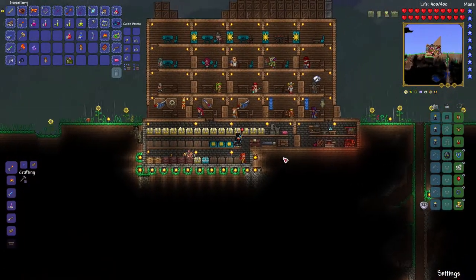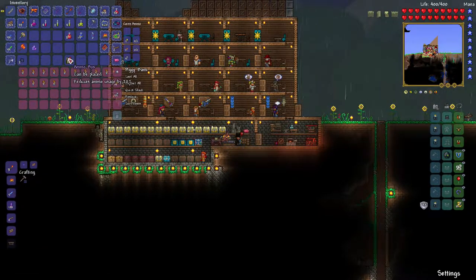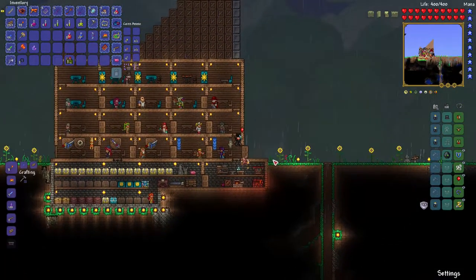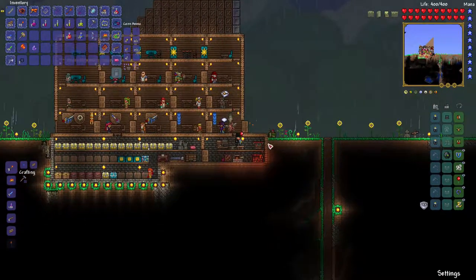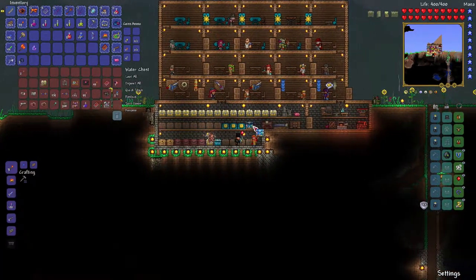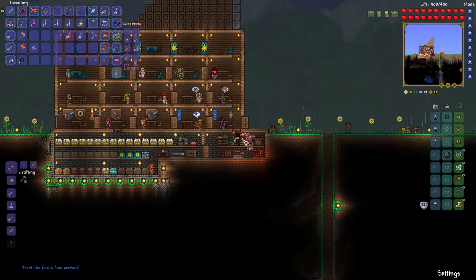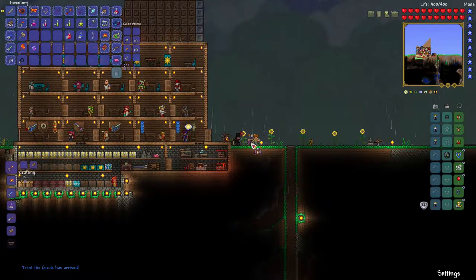You can farm the Wall of Flesh — he has a chance to drop a bunch of really handy things. These buff stations are useful and worth the money when the Traveling Merchant sells them — he sells the ammo box and the bewitching table. The bewitching table is worth it because you get extra summons. Let's empty out our inventory — we're not going to make the same mistake as last episode where we lost coins.